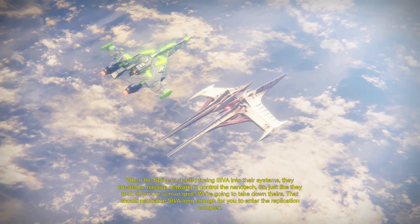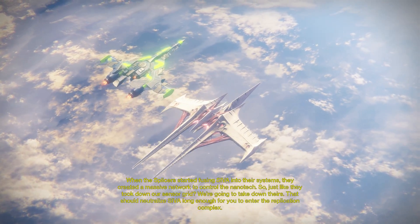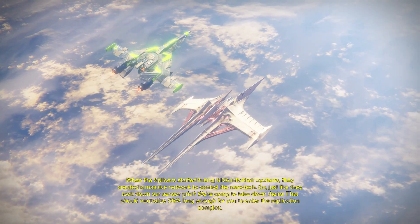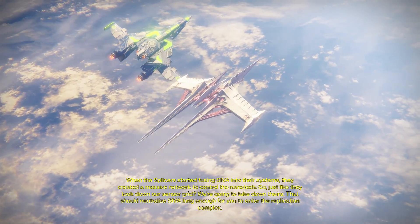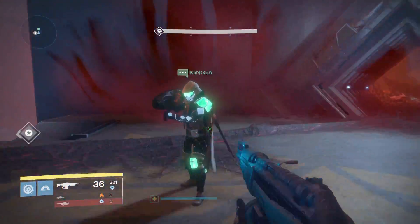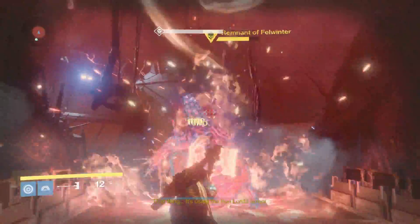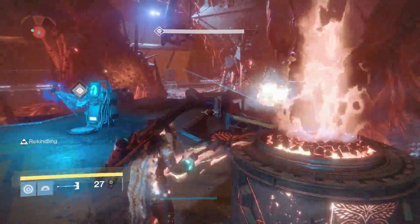You want to start up the Iron Tomb story mission on Earth, which is the new Rise of Iron finishing mission. Once you come towards the end of the mission, you will spawn in with these bosses. You will get the iron axe and you completely just need to obliterate these.